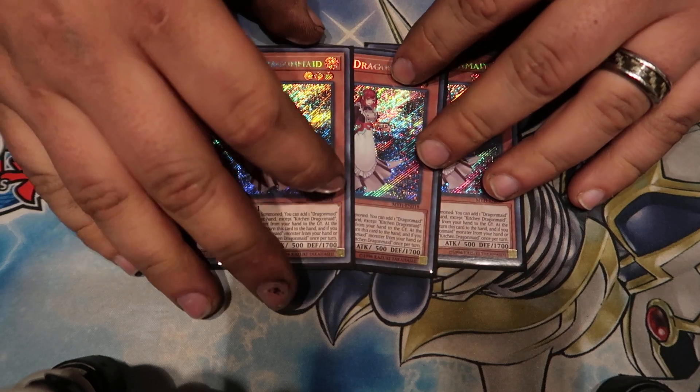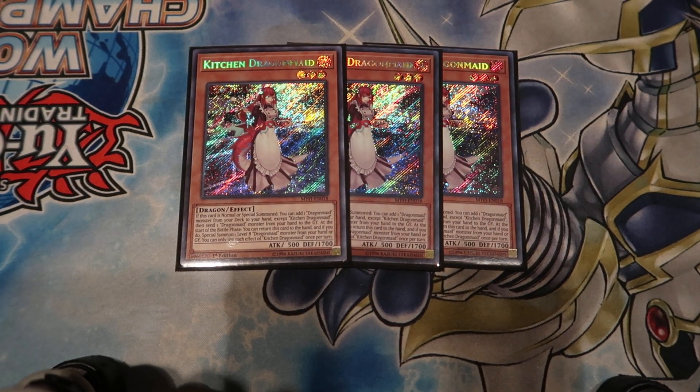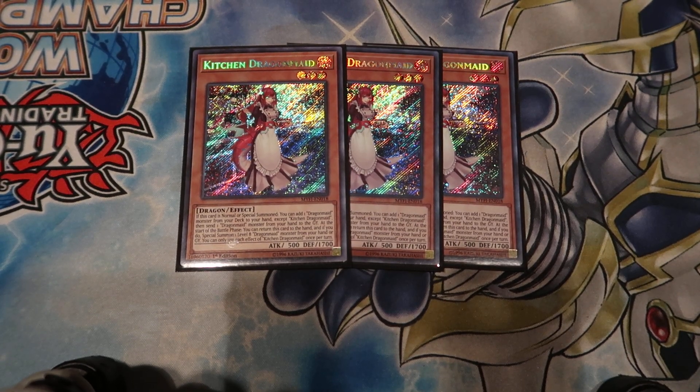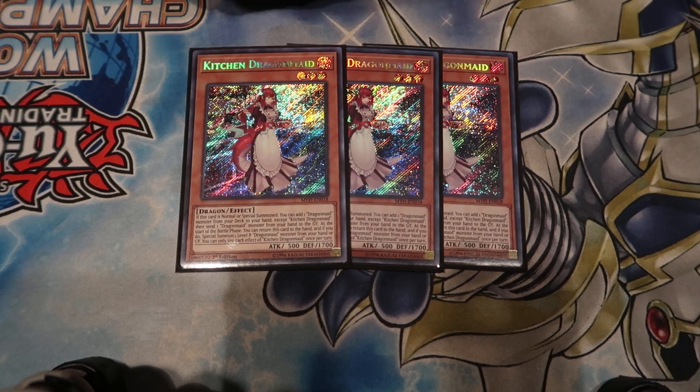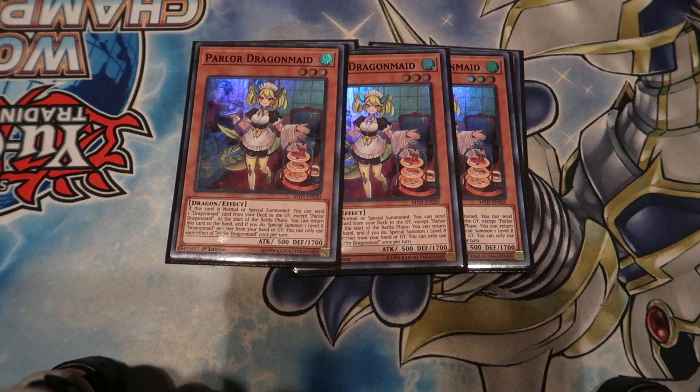First you gotta play three Kitchens. It's the searcher — when it's normal or special summoned, you get to add a Dragon Maid monster from your hand and then discard a Dragon Maid monster, which is actually really good. And then three Parlor: when it's normal or special summoned, you can send a Dragon Maid card from your deck to the graveyard. Both the level three Kitchen and Parlor, during the start of the battle phase, can tag themselves out for one of the level eights from your hand or graveyard.